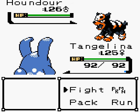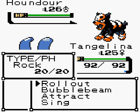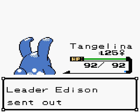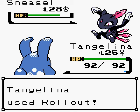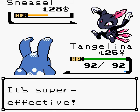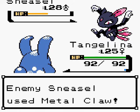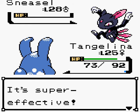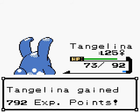He leads with Houndour — little spoiler, but I've got a type advantage even though his Houndour is one level higher than my Pokemon. Azumarill isn't really a special attacker, but we have Rollout. Let's just do that. That was super effective — Houndour is done. Metal Claw from Sneasel is not going to do anything. Tangilina is going to wreck Sneasel too. Let me bring my hand out so I can get that experience.